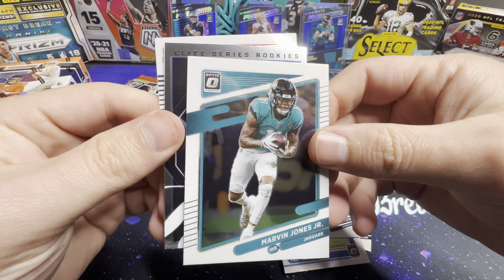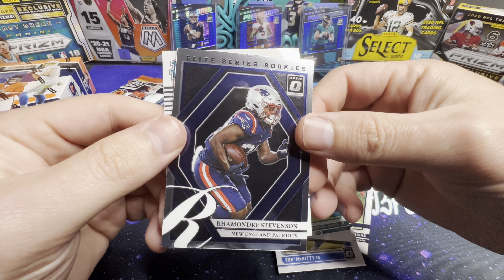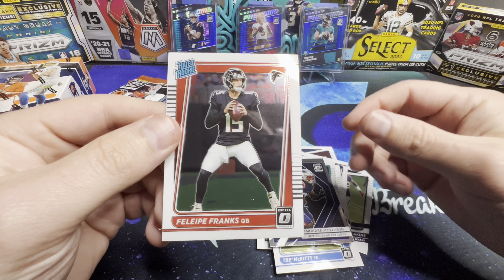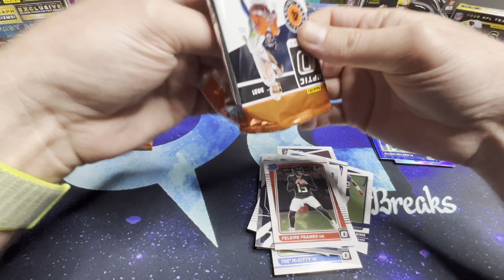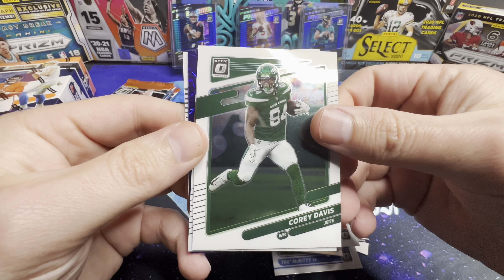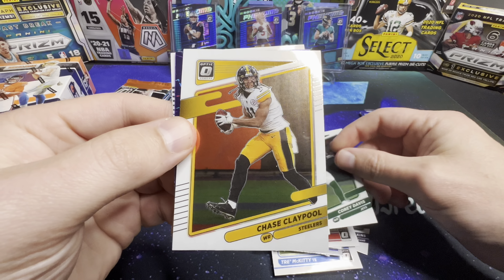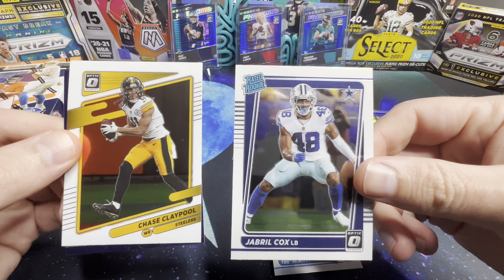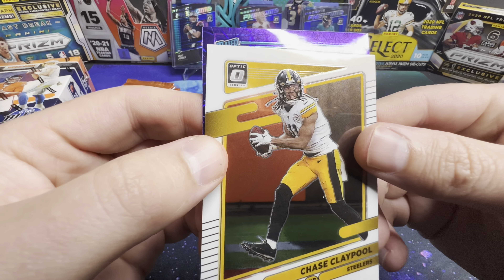We got Cortland Sutton, Arvin Jones, and this is the Elite Series rookie of Rhamondre Stevenson and Felipe Franks. Alright, we've got a Corey Davis — do we have a 'My House' back there? Chase Claypool. Pull from the back here — Jabril Cox.